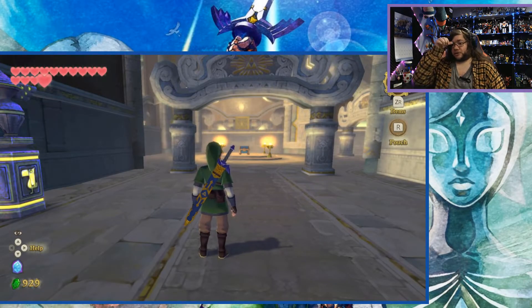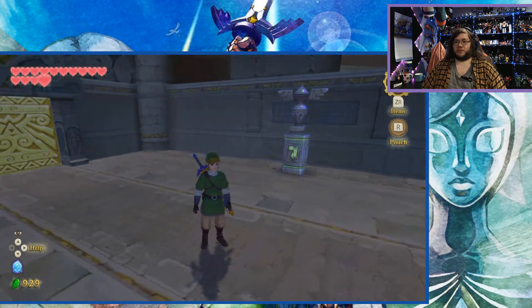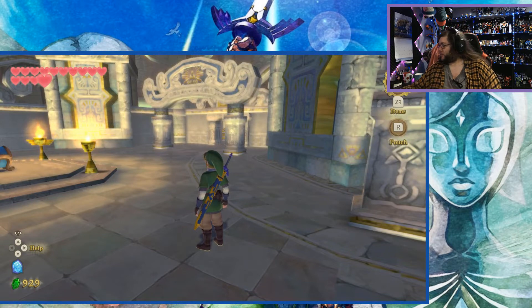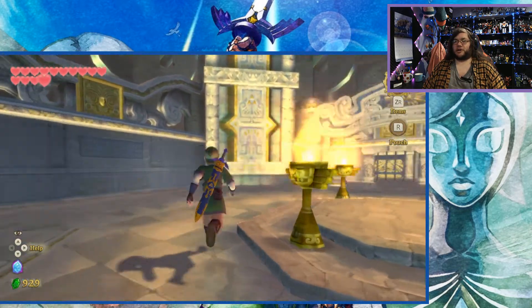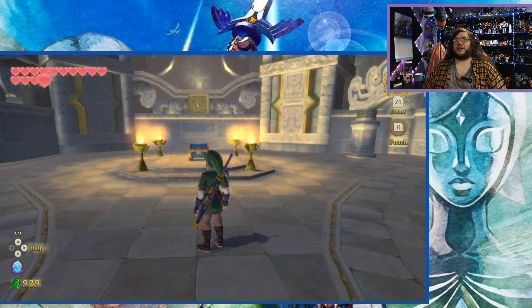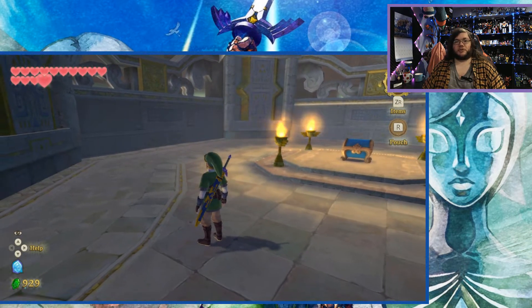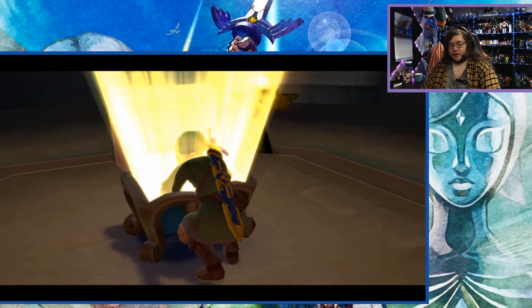We're back with more Zelda Skyward Sword and I'm just running ahead with these because at this point I can't imagine there's enough left of the game that you guys are going to have much more advice to give me. My volume is up a little louder than I'd like. I do have two pieces of cryptic advice for this dungeon: study the map, and in the room with the crystals find the tip sign first.